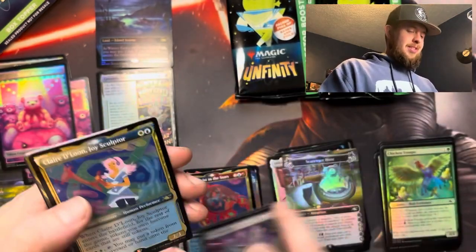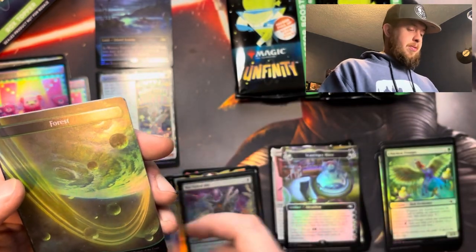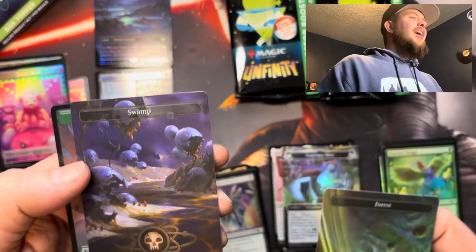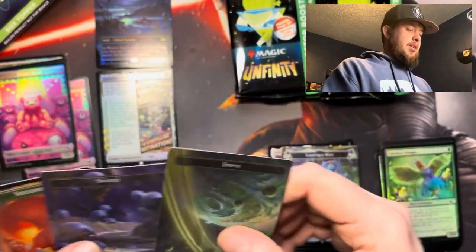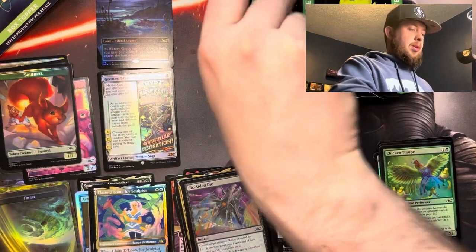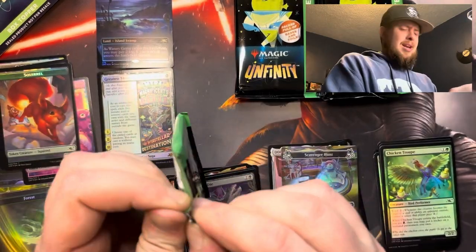Very, very cool. Nice. It's just a fun set to open. Forest — very beautiful forest — followed by a galaxy swamp. In the swamp you can't really tell that it's galaxy. I'll put the token there. Tokens are super cute. I think we're going to do the box topper after this one. Why not? Seems fun.